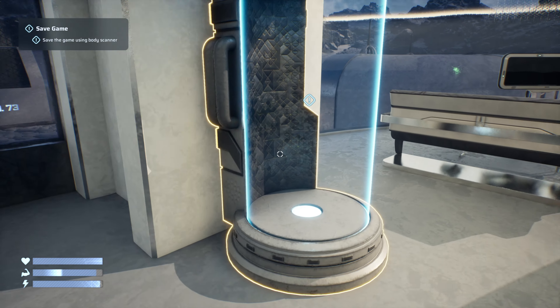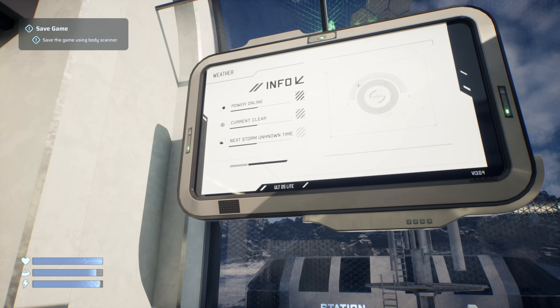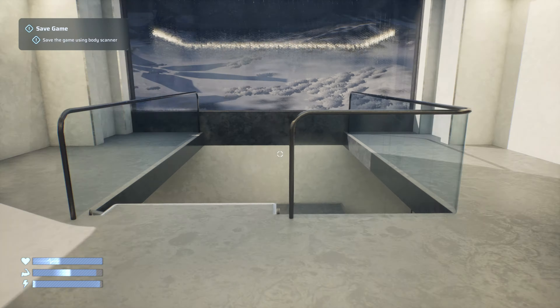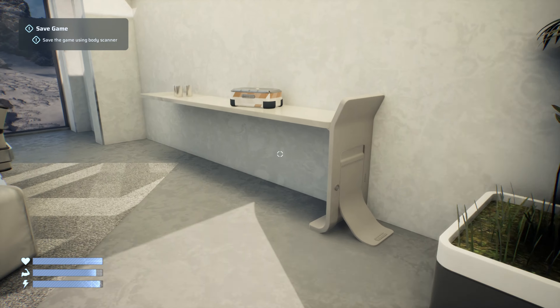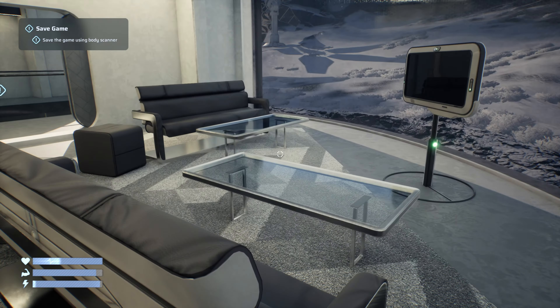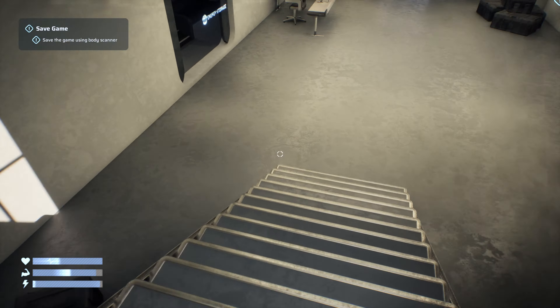When we saved, you can only save so much — the station has an overall power limit. Doesn't say how much power, but good to know. We can rest here. We can open an energy drink to restore 30% of our stamina. Let's keep that for now. Where's that storage room — oh, here it is.